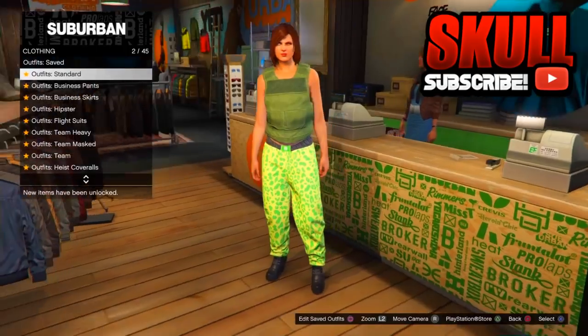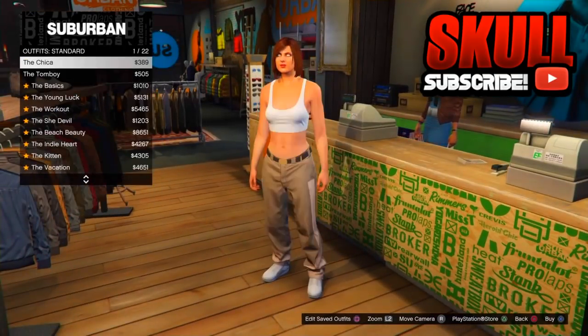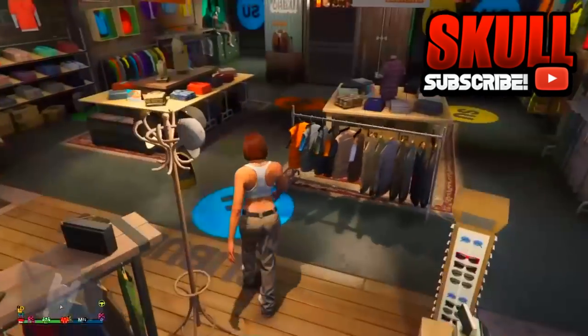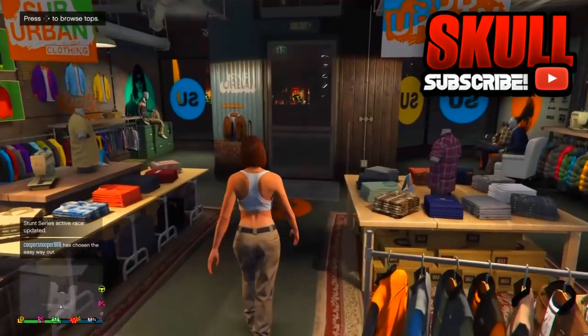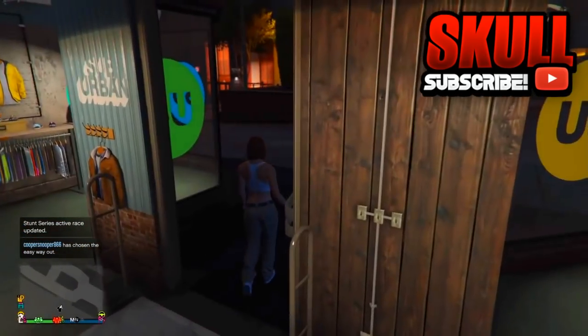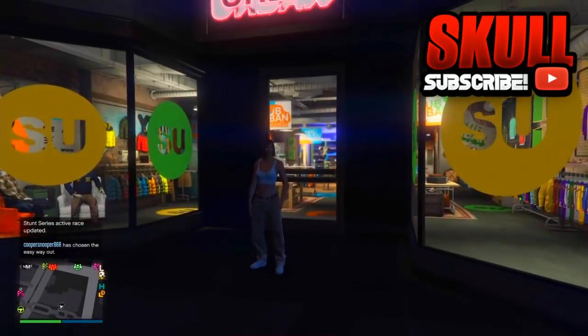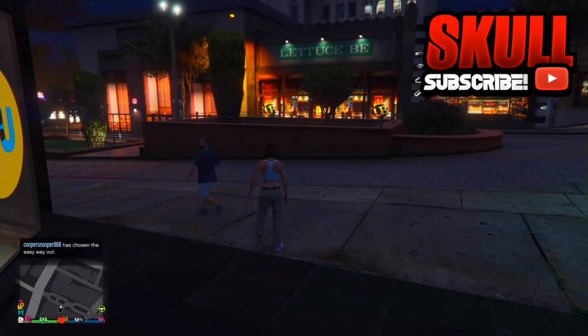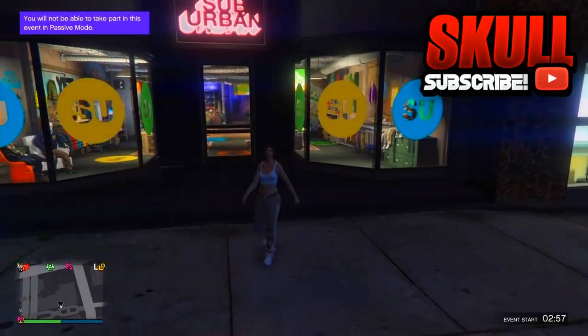Go to Standard and pick the outfit shown here. Just to be on the safe side, pick the default outfit. After doing this, you now need to do the Creator Mode Transfer Glitch — the link will be down in the description below showing how to do it.